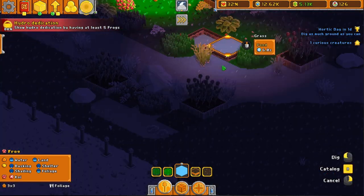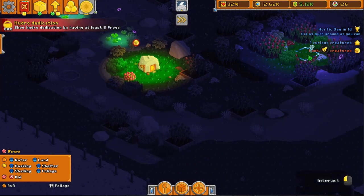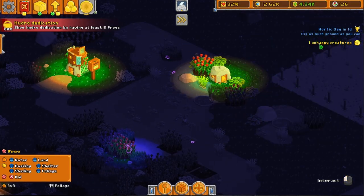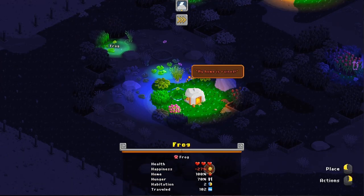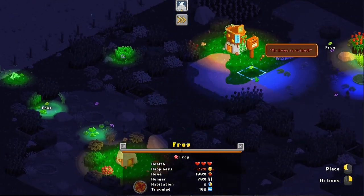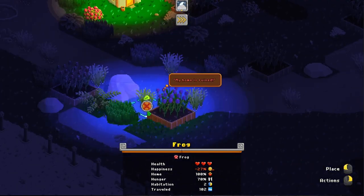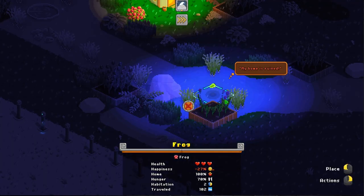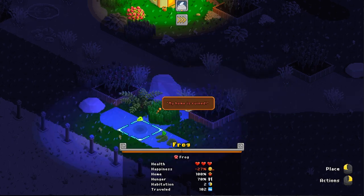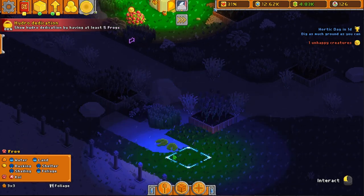One curious creature — yes, you can move in here. And we have one unhappy creature. Why are you unhappy? My home is ruined. Why? It's not ruined. My trial and error really pissed that guy off.